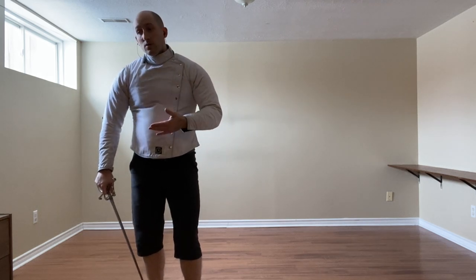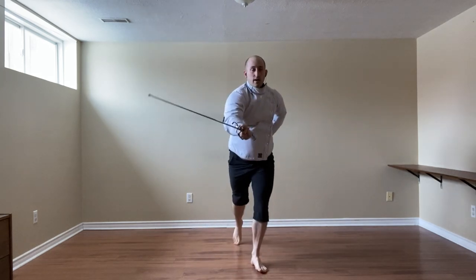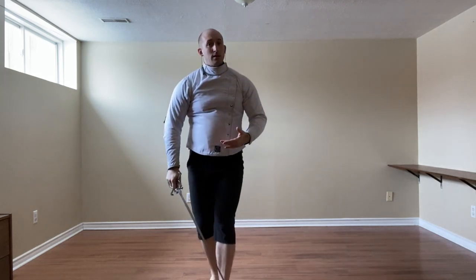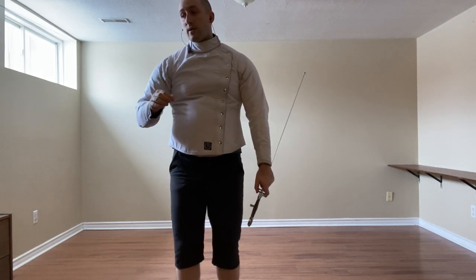If instead we go low, just like we did before, we want to pull the leg back and strengthen the base arm. So they go here, pull that back, pull that back, and cut. Notice that he hasn't shown any Entrare positions yet.